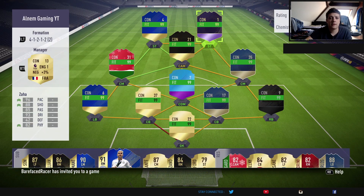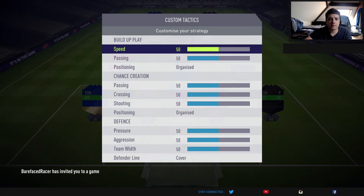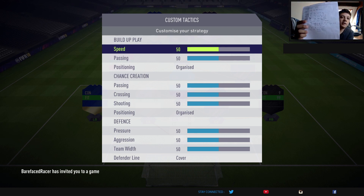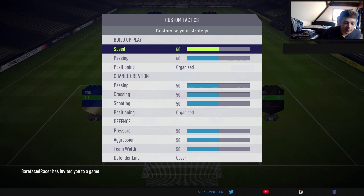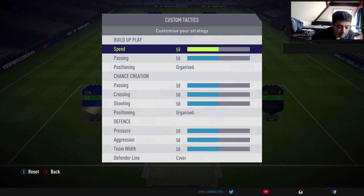Those are the player instructions. Let's go in and get into the custom tactics. This is a narrow formation, so it is going to work slightly differently to other formations such as the 4-3-2-1 and 4-4-2. I'm just reading off my notes here, because I have written down what numbers they should be for the 4-1-2-1-2. It is a tiki-taka formation.